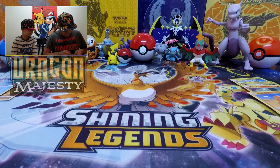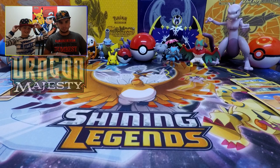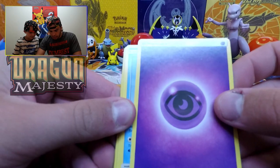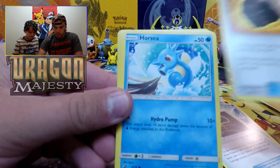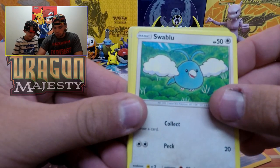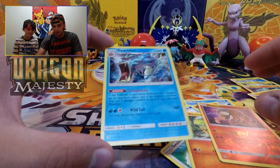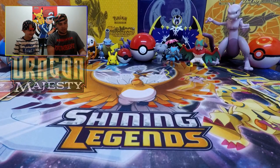Okay guys, let's get this open. I'm gonna turn my hat backwards because this is getting serious! First card: psychic type energy, Alakazam, Dragon Talon, Fiery Flint, Horsea, Darumaka, Corsola, Swablu, Charmander, Heatmor, and a holo foil Gyarados — bam, that's pretty good! Put that Heatmor over there as well. Okay buddy, which pack next?